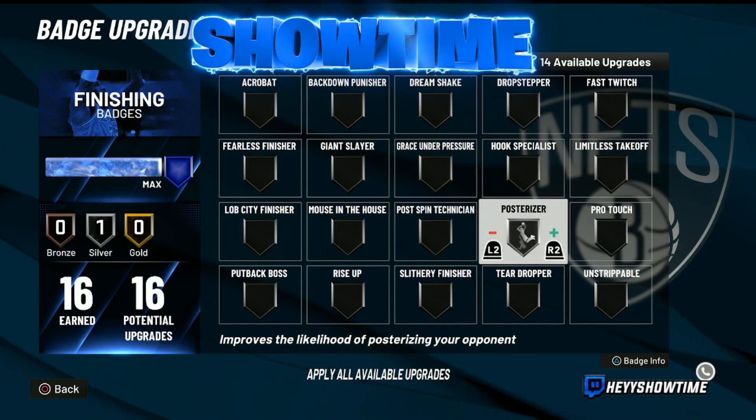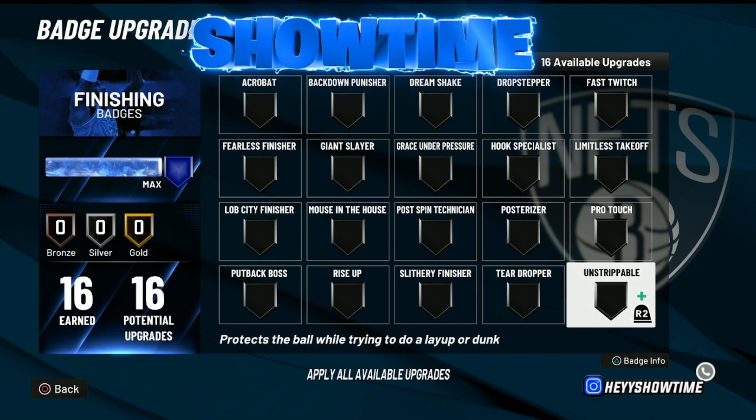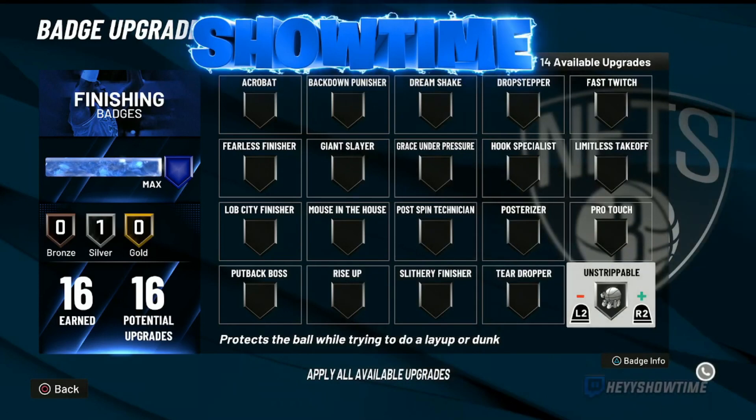Posterizer isn't as great this year, so you can definitely get away with using it on silver. Another badge people use on silver is Unstrippable — it's a really good badge. It kind of counters the Ball Stripper badge so that when you're going up you're not getting ripped, plucked, or having the ball taken from you.